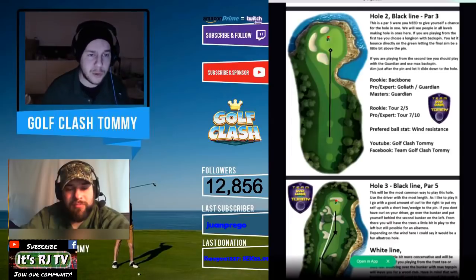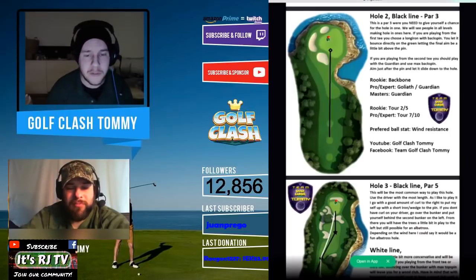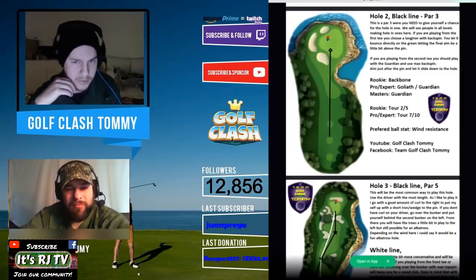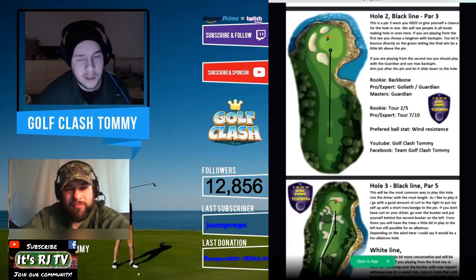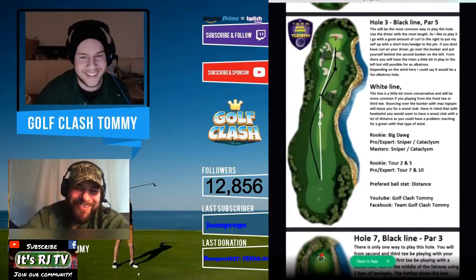I suggest a Guardian there — use the backspin, aim just after the pin to let it fall back down. They've done some changes with the green, meaning it doesn't slope as much as usual from right to left, so you can actually be short to the hole on the right side. That is actually new for this tournament. From masters, you'll most likely be playing with your wood club as well, and with max headwind you'd use your driver — a Quarterback or a Rocket. In the end: straightforward, use a club with backspin and go get that ace.